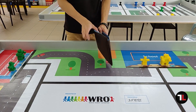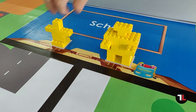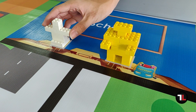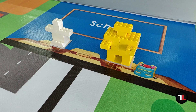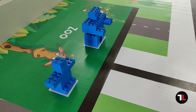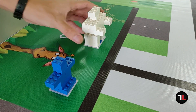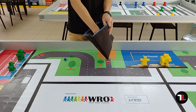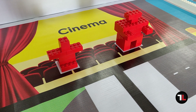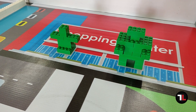For randomization of game objects, put 4 colored bricks into a non-transparent bag and draw them one by one. Replace the child of the first drawn color area with the white child. Replace the adult of the second drawn color with the white adult. Remove the child from the third drawn color area. Remove the adult from the fourth drawn color area.